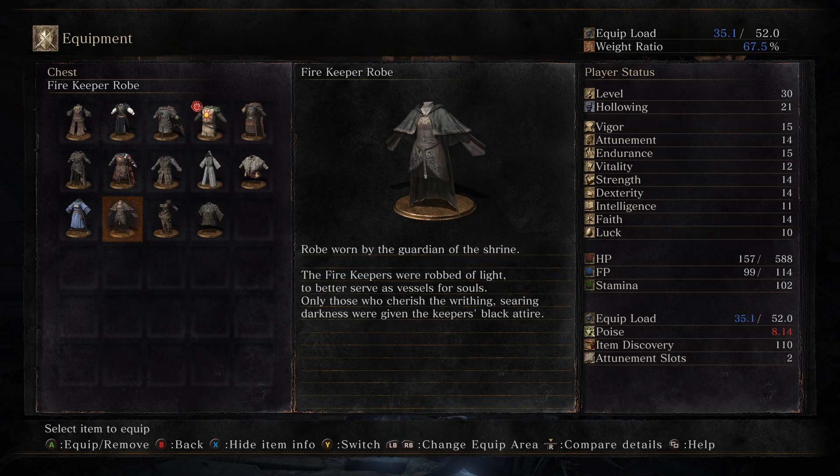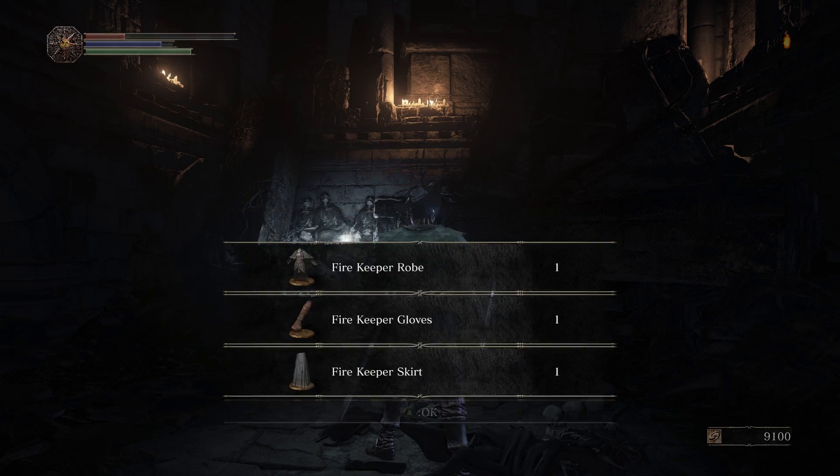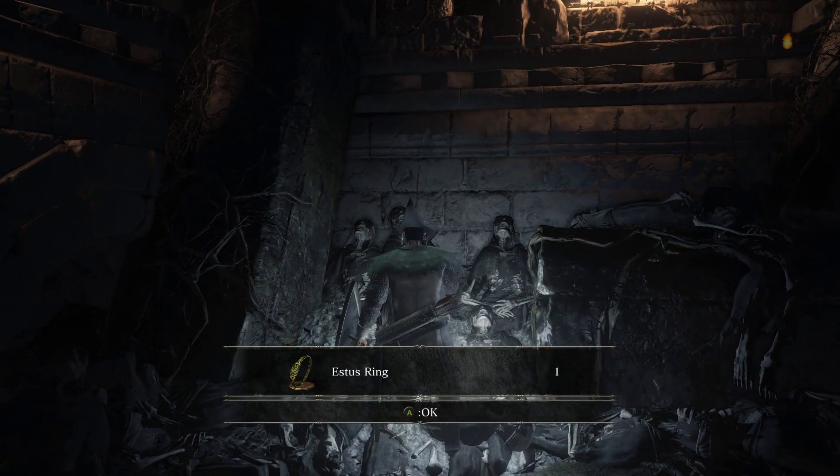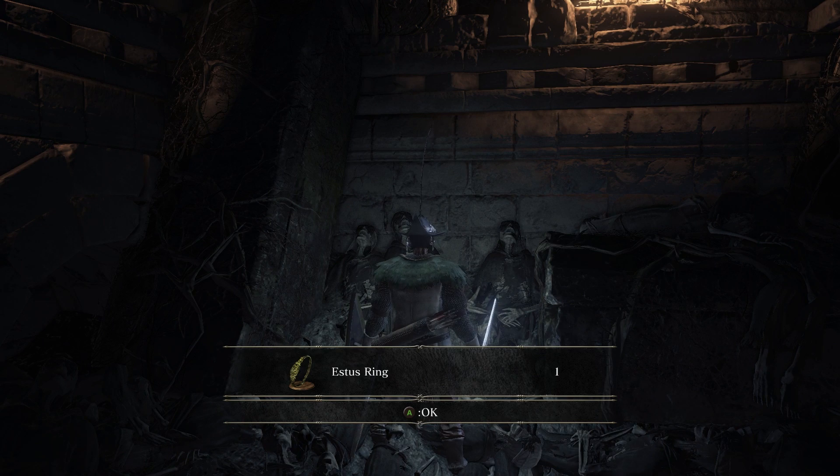It's a bit depressing, but I also heard a theory I really like: the blood on the Firekeeper's hands very well could be the blood of the previous Firekeeper. Maybe as the new Firekeeper comes into power, they are responsible for dumping the old body. The last bit of loot we get here is the Estus Ring.